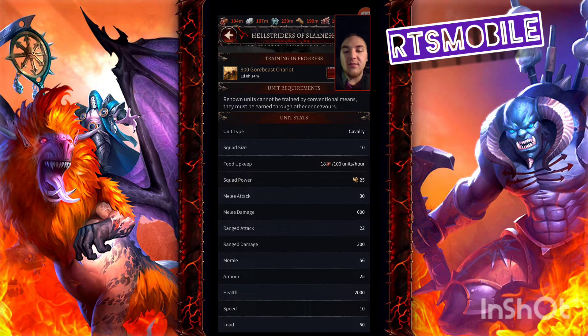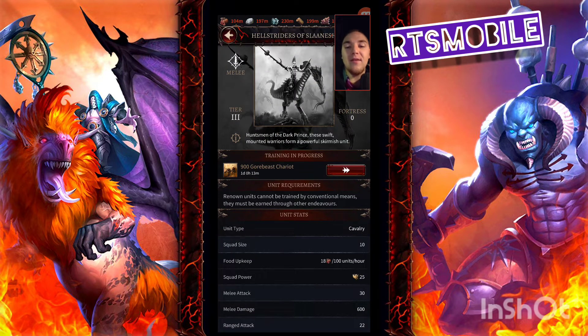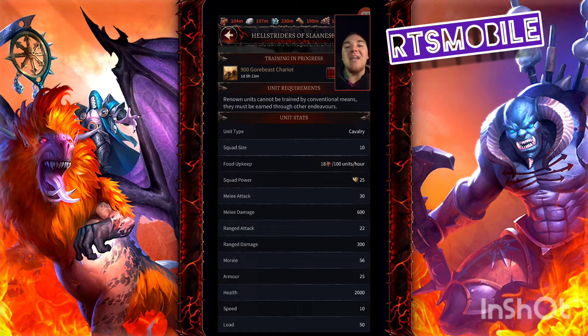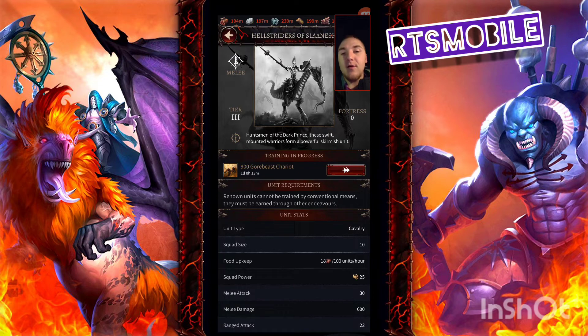Their morale is 56, so they'll be able to absorb damage — 56 is kind of the standard. Their armor is 25 and their health is 2,000. Their speed is 10, which is extremely high — they are the fastest Tier 3 unit for sure, and they have the highest health pool for a Tier 3 unit as well. So these guys are decent for tanking, definitely a little bit better for tanking than the Bloodcrushers of Khorne. If you want a tankier unit that does a tiny bit less damage, the Hellstriders are actually extremely good units.